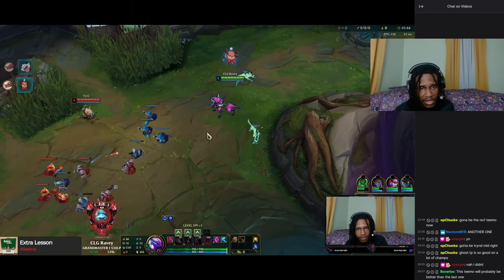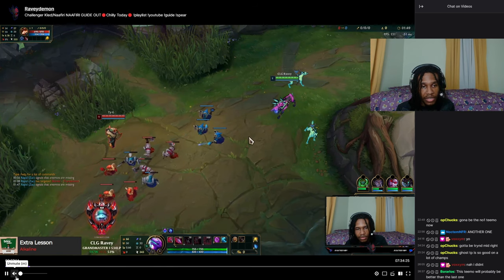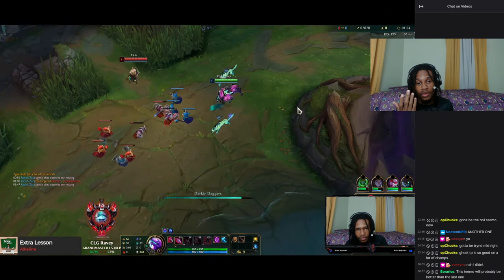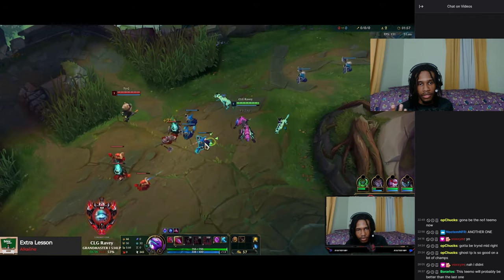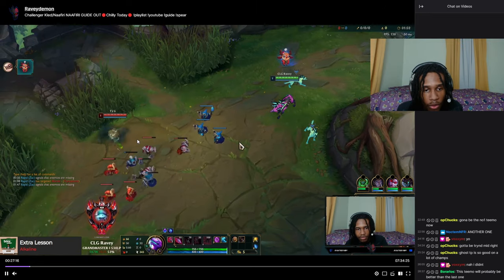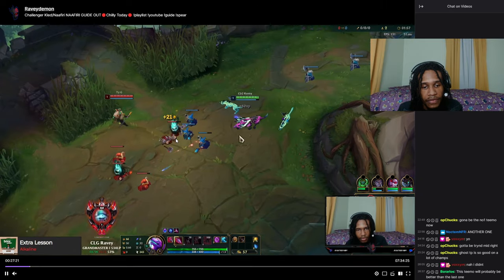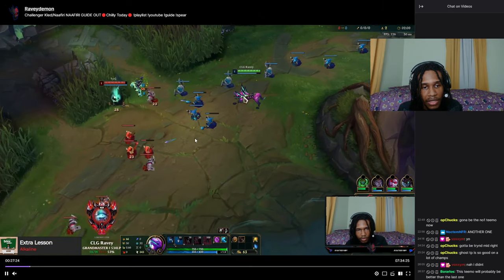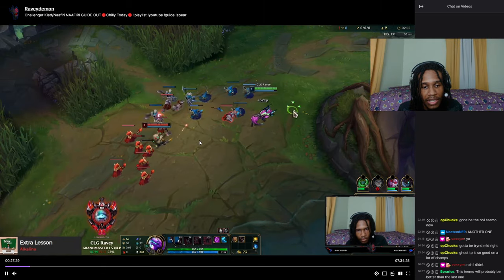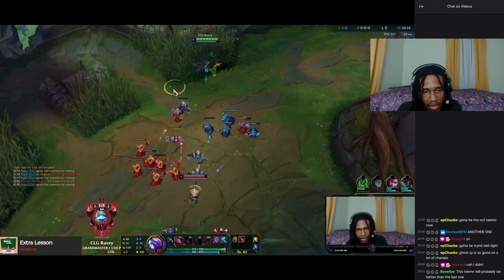The lane starts off normal in this matchup. Teemo is a very annoying champion and he does a lot of damage early game, so I want to keep my distance. You'll notice I went for Q poke — I use my second Q to hit him. My first Q I used on the minions to help get CS, and then I use the second Q to hit him. My priority is CS though.